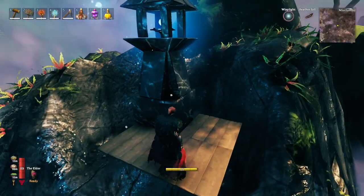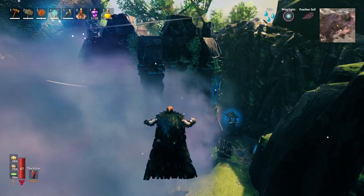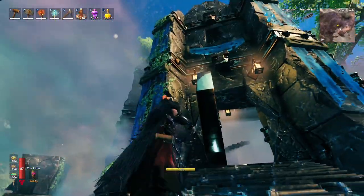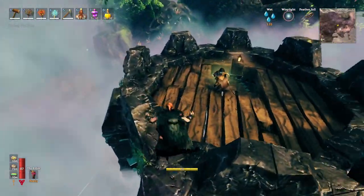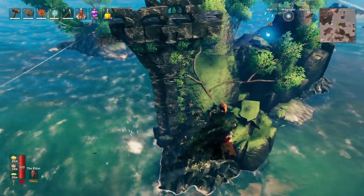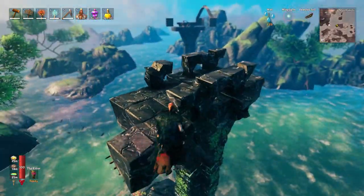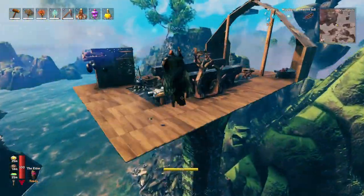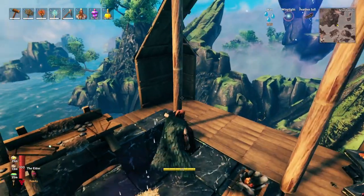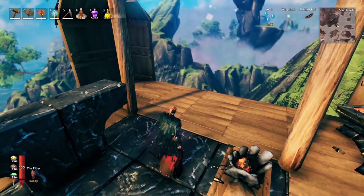The fun thing is you can build off of these towers and they are considered foundation — you can see it shows blue. It would be possible to build a full floating base off one. You can also find these on top of Dvergr buildings, and if you take down the whole building you have a free floating structure high in the air to build from.